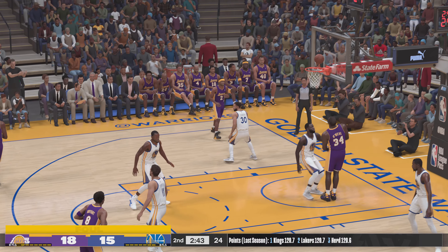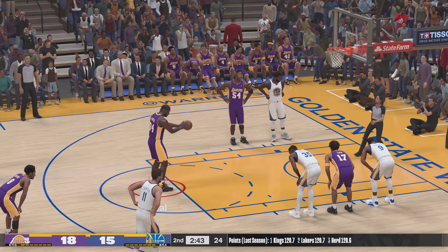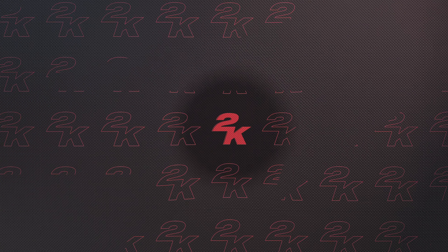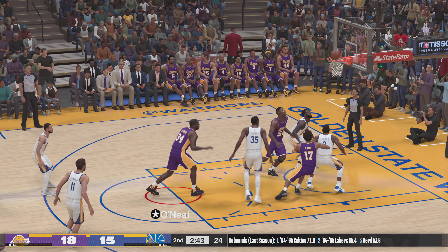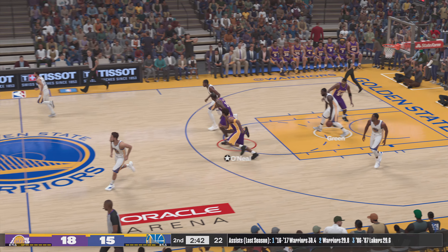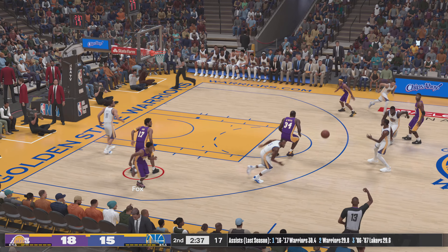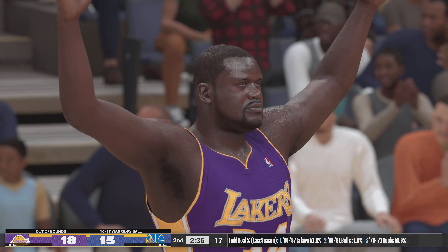Now here's Shaq, and the call on the shot sends him to the line. Many would say that's the smart play — sending Shaq to the line where he's, let's say, a little less deadly. He comes up empty at the line, and so Green will bring it up for the Warriors. They trail by three — it's out of bounds, last touch by O'Neal.